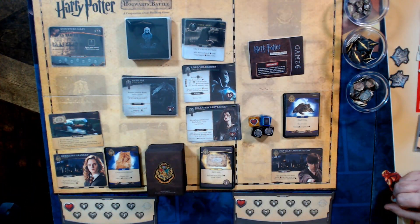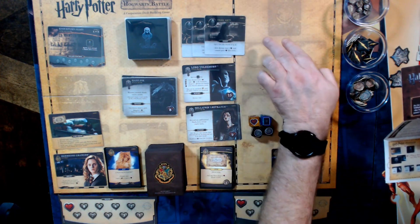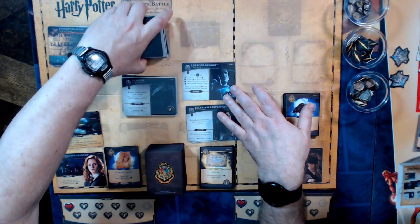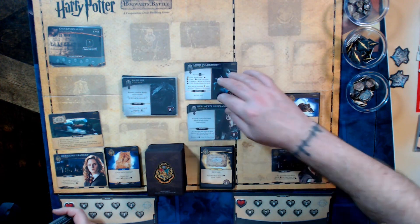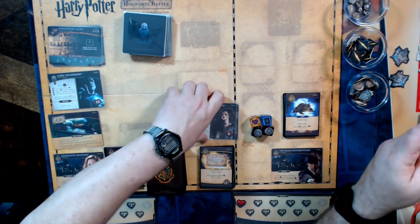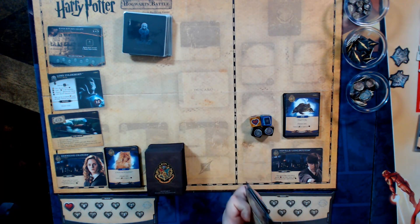We're at the table ready to start game six. What's new? We've got three new locations already up there, three new dark arts with some nasty ones, a new Voldemort card — he's stronger now and plays with the dice. We have two new villains: Bellatrix Lestrange and Fenrir Grayback, two of the death eaters. We shuffle those in and put Voldemort on the bottom face up, just like last time. We remove the game five Voldemort and replace him with the stronger version.